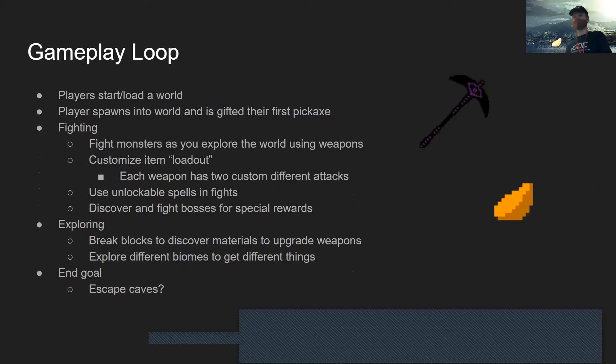You'll spawn in and get a basic pickaxe to start getting new materials, to break blocks. The blocks will occasionally give you minerals — seen here in my beautiful programmer art — and these minerals will let you upgrade weapons and fight stronger monsters.